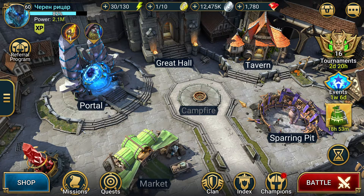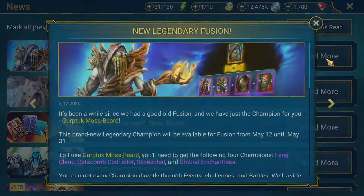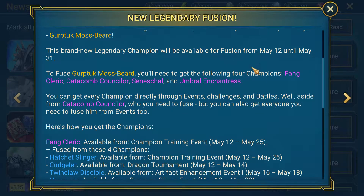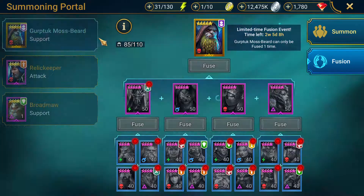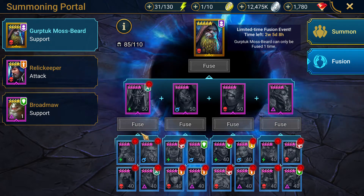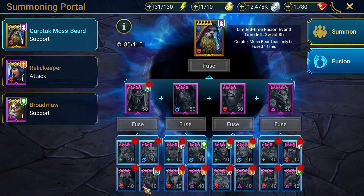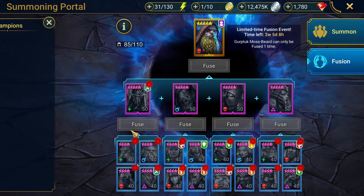How about the fusion itself? Let's take a look at what we need. We need Fang Cleric, Catacomb Counselor, Seneschal, and Umbro Enchantress. The great thing now is that when you click on the fusion, you can see what you already have right here — even if they're in your vault.